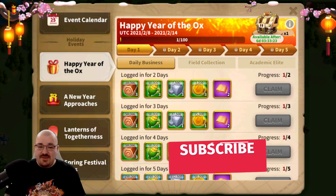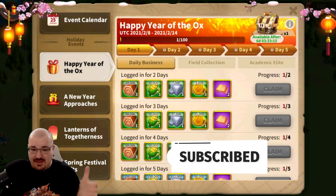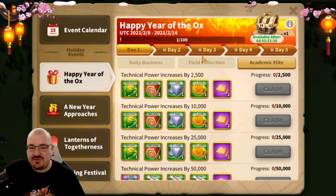Hello everyone and welcome back to another Rise of Kingdoms video. My name is Legend Rhony and today we're going to review Happy Year of the Ox — the new event you probably have in your calendar. It's available right now in kingdom 1002 since they usually get events a little bit sooner in case something needs adjustment. We will get it in about two days. The first thing about the event: it's five days of doing various tasks — logging in, gathering resources, academy research, training troops, killing barbarians, etc.